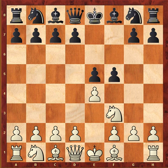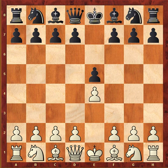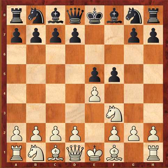When you see e4 e5 Nf3 f5, the first thing to think of is the King's Gambit. The Latvian Counter Gambit is essentially a reverse King's Gambit. It's also called the Greco Counter because it was originated by Gioachino Greco more than three or four centuries ago. It was called the Greco Counter Gambit until Latvian players revived it — a player named Behting in the 1920s — so they updated the name to the Latvian Counter Gambit.